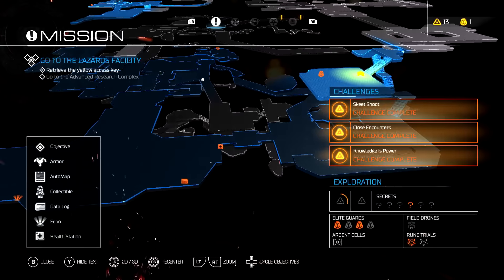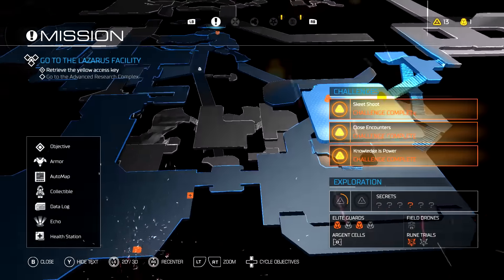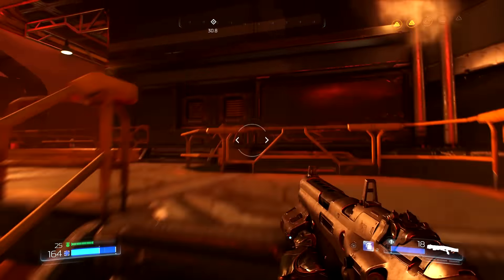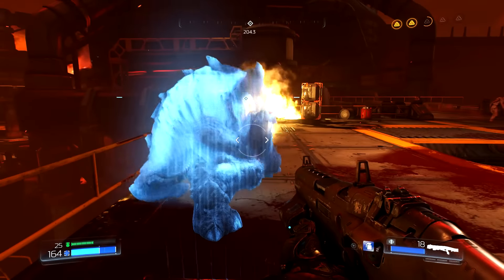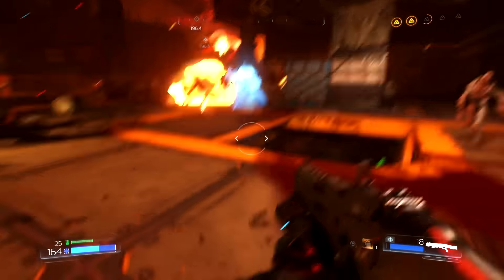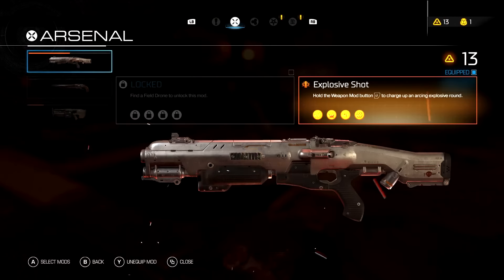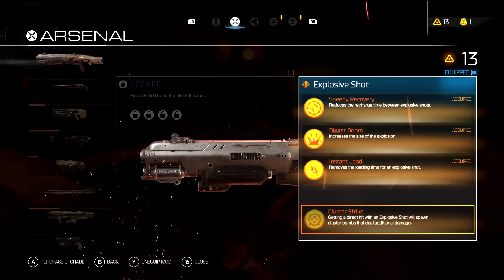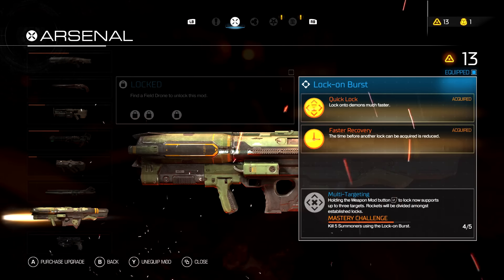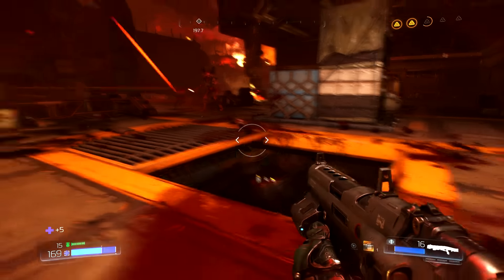There's a section below us that we have not explored yet, and there's a Praetor Suit Token down there as well. We're still searching for the Ghost Pinky. Let's take a look at our weapon upgrades — we were fully upgrading the shotgun, which has already been done for a while, and we were fully upgrading the rocket launcher. We need one more summoner, and once we do that we'll probably switch to a different weapon, or unlock another mod with a Field Drone.